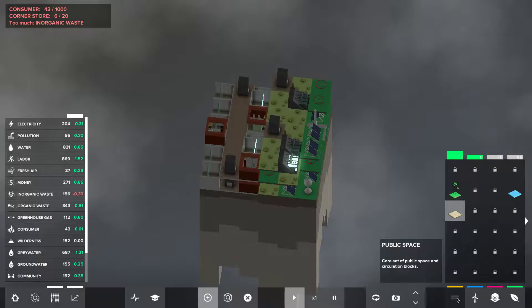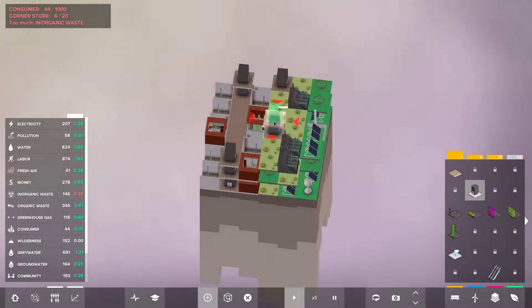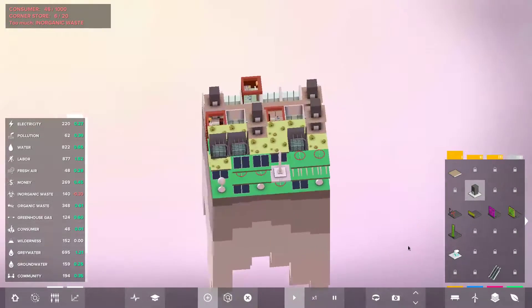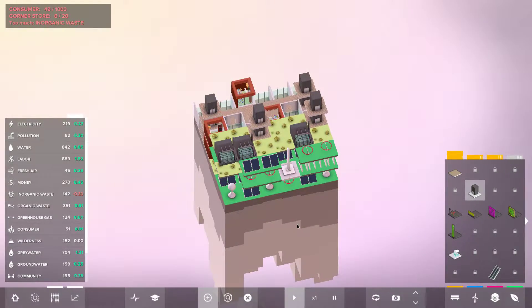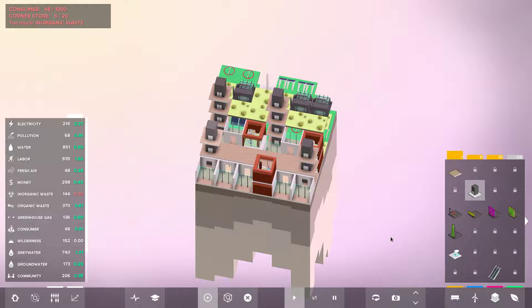We can work on the next level — or not, if we need some more elevators. Waste is definitely going up which is nice. Fresh air is going up. Greenhouse effect, grass not so much — pollution. Since I don't have any way of dealing with that, let's see — electricity is doing pretty well.